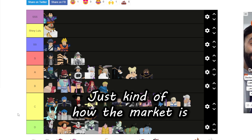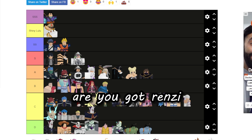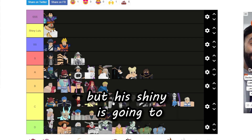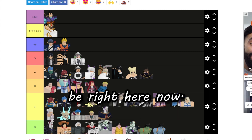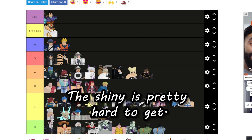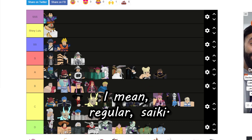Frenzy Ace is also another useless unit at low D, but his shiny is going to be placed pretty high because his shiny is pretty hard to get.